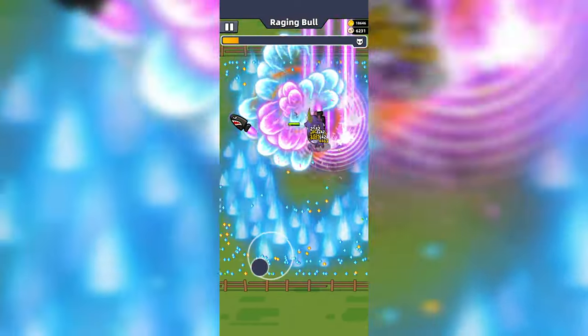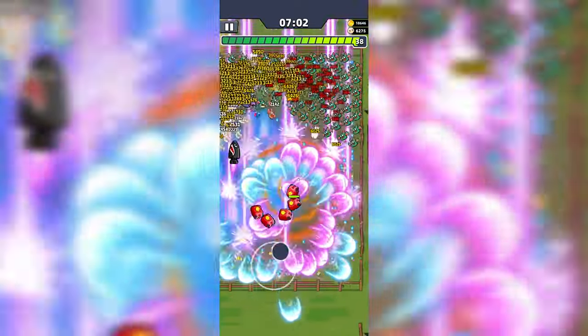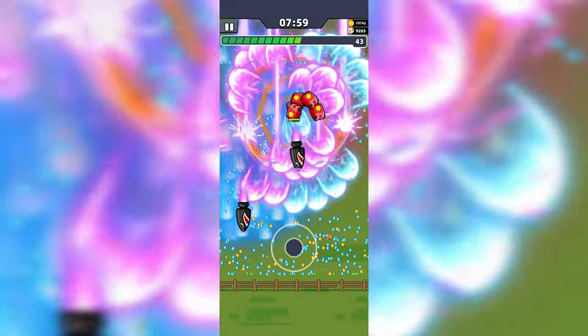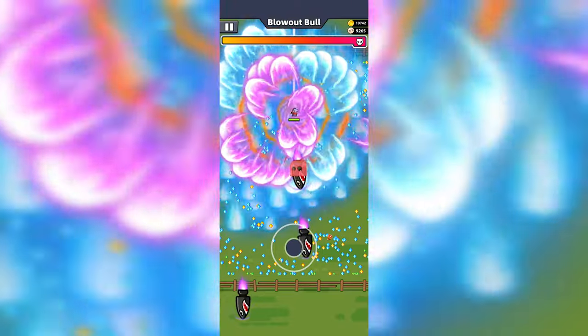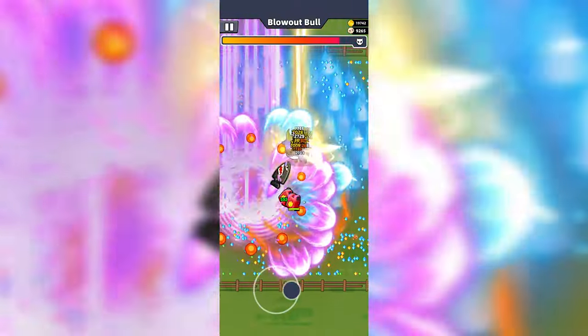Another skill that can be used in place of the Supercell is the Laser Launcher. The Laser Launcher may require more focus to use, but it deals high damage to bosses and it works well in this chapter against groups of monsters as space is limited. To use the Laser Launcher effectively, you may need to kite the boss, which essentially means to run around it or away from it, and trick them into running towards the laser.